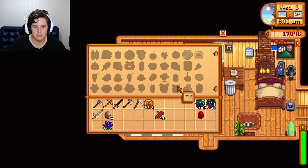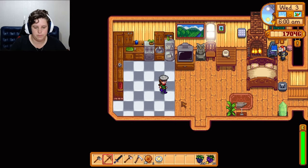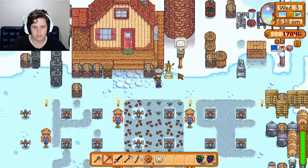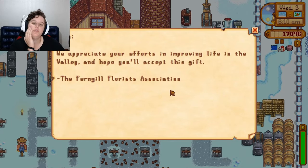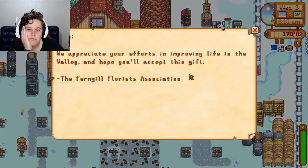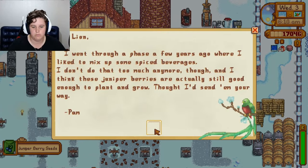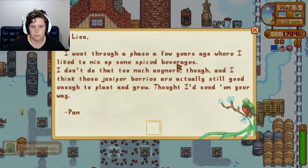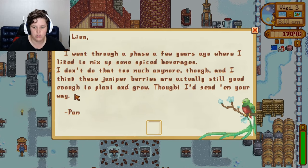But where is the normal fried egg? That needs to go to the community center. I don't know how to fix this — maybe I just update my mods and see if that fixes it. There's a few where I like to make some spice beverages. I don't do that too much anymore, though. I think these ginger berries are actually still good enough to plant and grow.